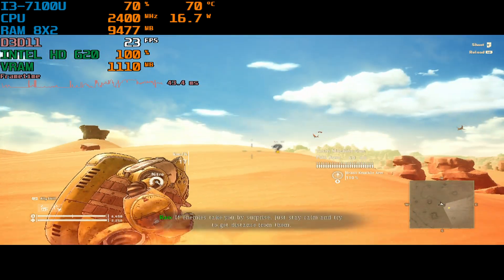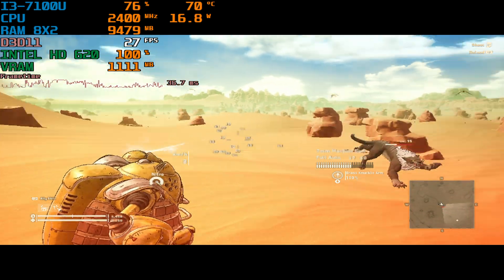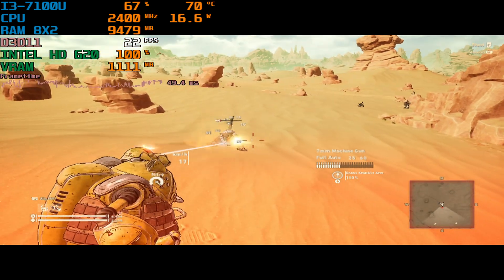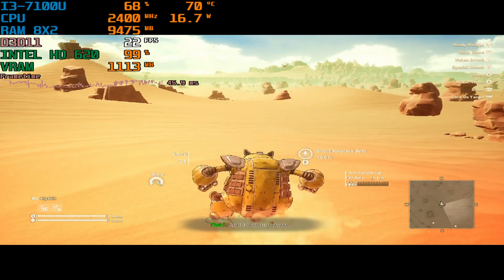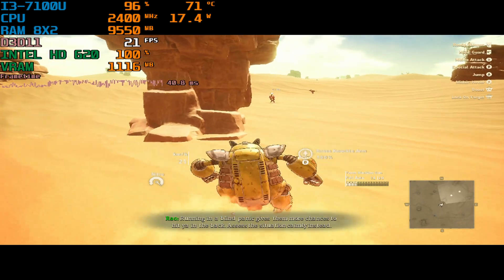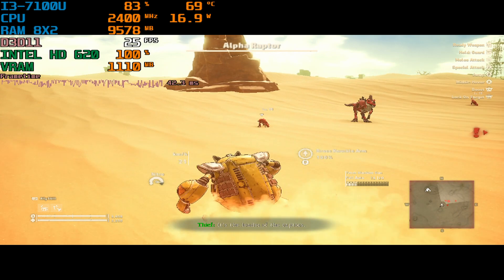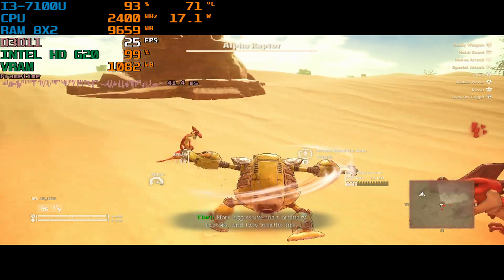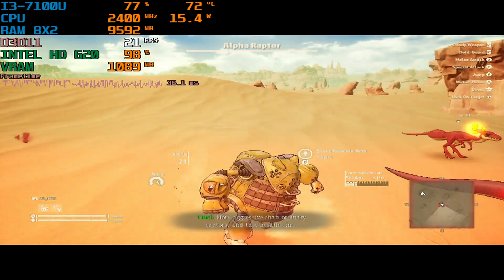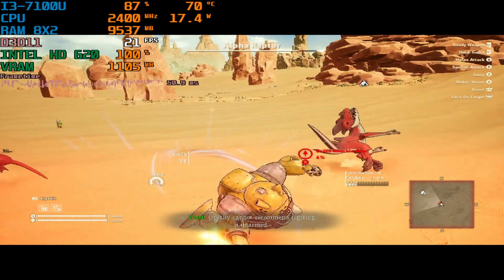If enemies take you by surprise, just stay calm and try to get distance from them, then run away — running in a blind panic gives them more chances to hit you in the back. Assess the situation calmly. The leader of the raptors is more aggressive than ordinary raptors and they breathe fire — I really cannot recommend fighting it unarmed.